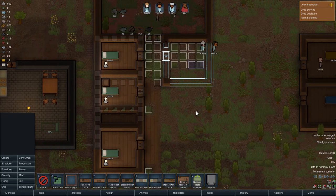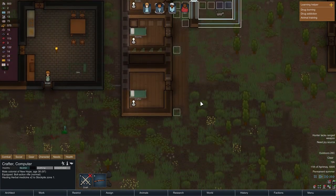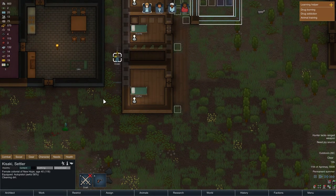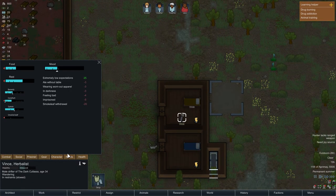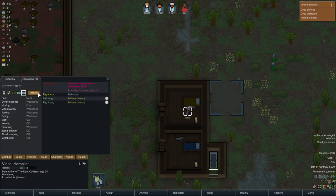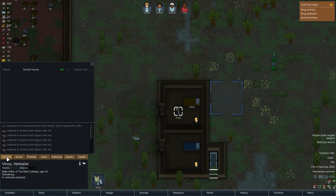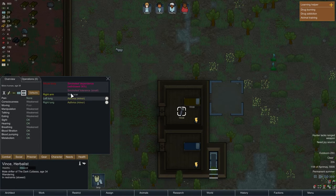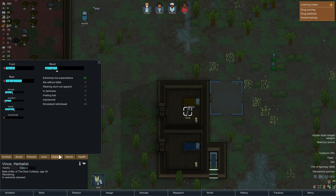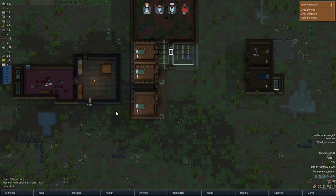In order to do that I need to get rid of the lost bed first. Vince has not joined us yet — his mood is low. He doesn't have any pain, that's good. I don't think we will be able to recruit him — his mood is way too low for that — so we might just need to release him.